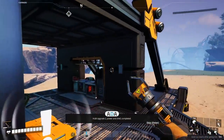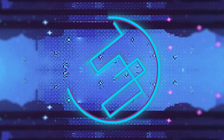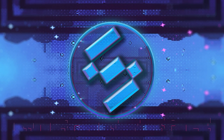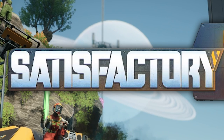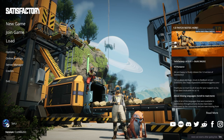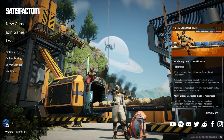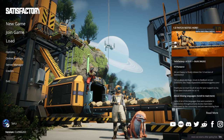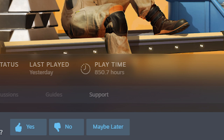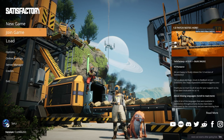So it finally happened - Satisfactory 1.0 out of early access. We've been waiting almost six years for this. I've been waiting patiently since update 2 or 3. I haven't even built a train. I've done early game over and over, played with mods, got stuck with architecture - I've put 900 hours in and never been into mid game. I'm gonna try to get all the way through it. Let's begin.